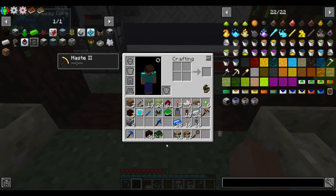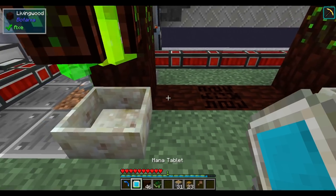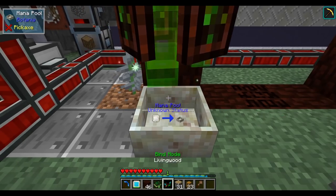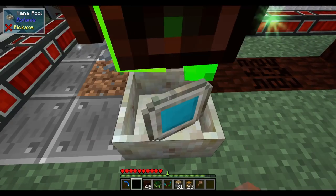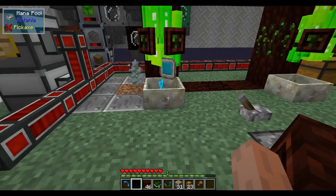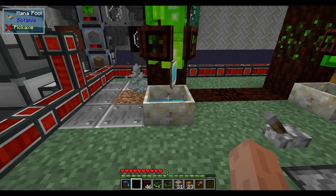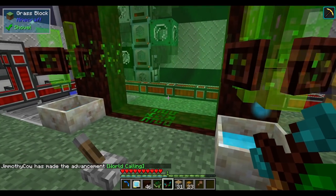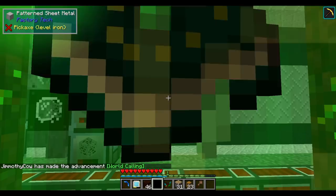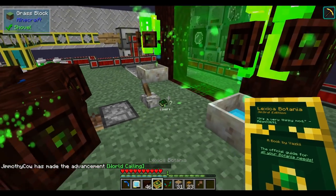You need some mana in each of those pools. I have a full mana tablet on me, so I'll use that to fill our mana pools for now. With some mana in each pool we can right-click to open the portal, and any items we throw through will be traded. By trading our book we get the elven Botania book, which has a bit more documentation.